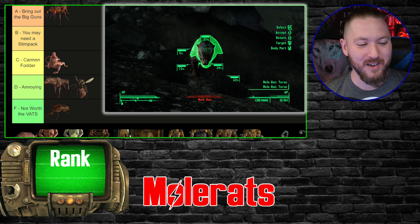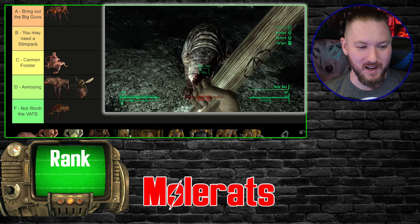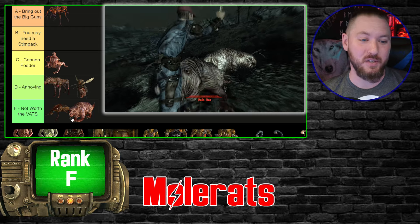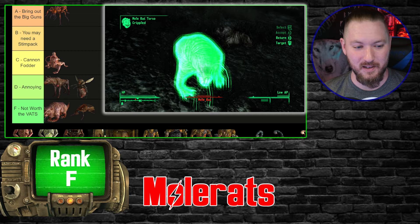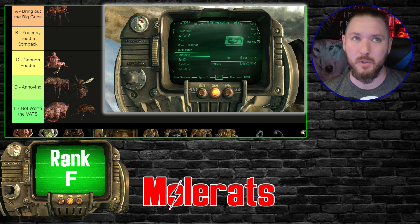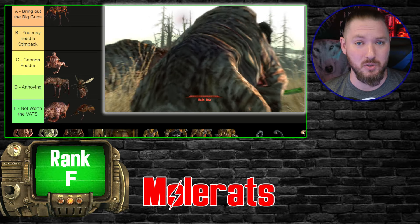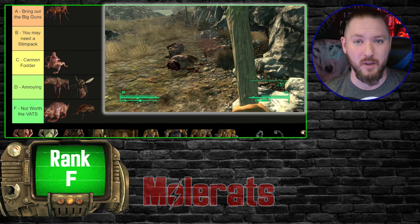Now let's talk about Mole Rats. I'm putting them in F tier because while they definitely take more damage than Rad Roaches, these guys are still such a joke. There is a Mole Rat Repellent Stick you get from — I think the Wasteland Survival Guide mission — and it's actually crazy effective at repelling and killing them. It somehow always ends up decapitating them, which is kind of hilarious.